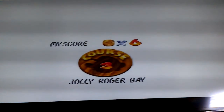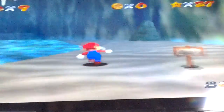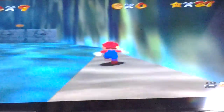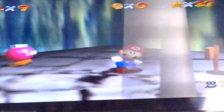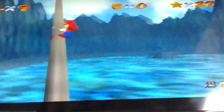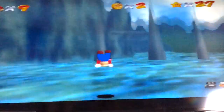Now this stage is red coins on the ship. This was the fifth mission in the DS version of the game. So we want to collect all the red coins — and by doing so, I mean in the water as well. Red coin number one is up here. Now the second one is where I want to be — it's in the water. Now we go up here.